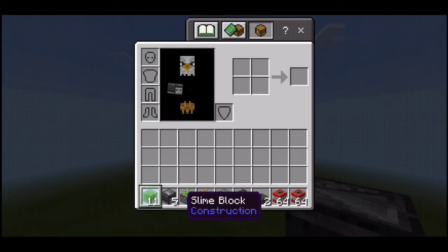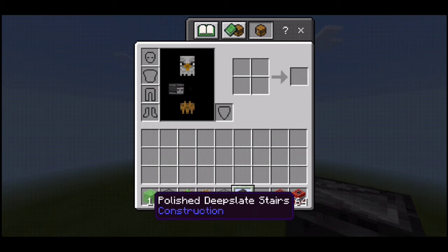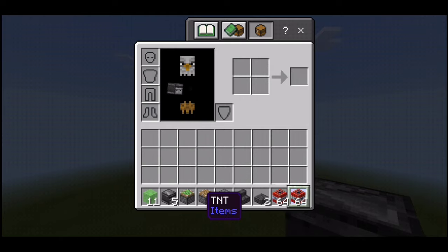The blocks you're going to need for this are 11 slime blocks, 5 observers, 1 sticky piston, 2 normal pistons, 2 dispensers, 1 polished deepslate stair, 2 polished deepslate slabs, and of course as much TNT as you can manage.